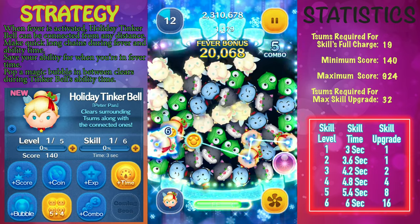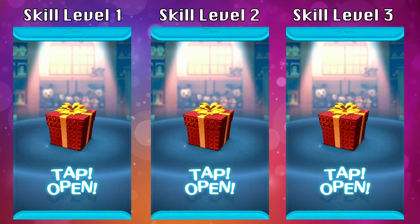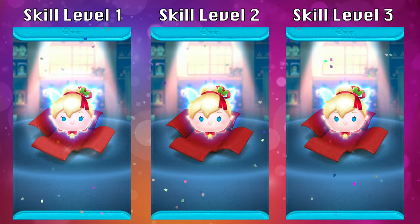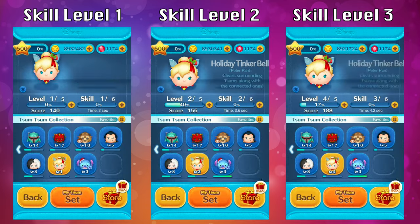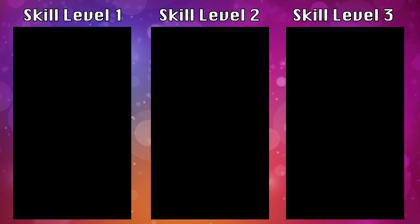Let's get into it and take a look at her ability and also do some side by side comparison. I'm also going to go over the strategy and how to properly use her. For skill level one, her ability is going to last three seconds. Skill level two, it's going to last 3.6 seconds. And for skill level three, her ability is going to last a total of 4.2 seconds.